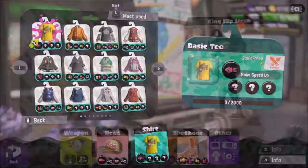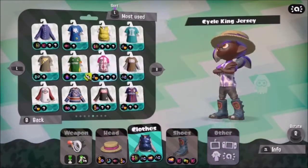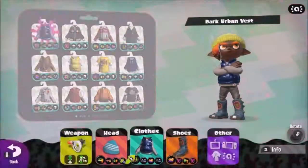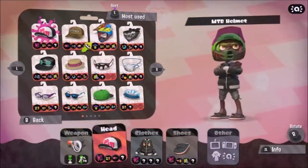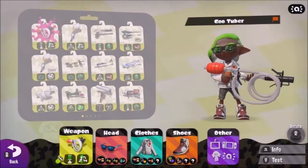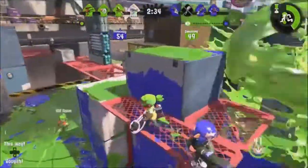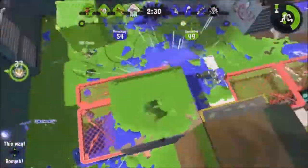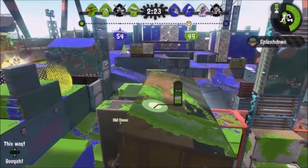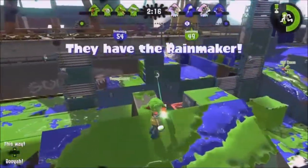Even in turf war, your weapon kit should still have some forethought for what abilities you choose based on your playstyle. I love running as little run speed as possible for most weapons I use — other players who can track and aim, and my own platformer skill, are my concerns. You might use ink recovery or ink saver main to either pressure a player or move somewhere on the map in a hurry. Comeback, opening gambit, or ink resistance will help you maintain a presence with the GooTuber. Something like ninja squid, respawn punisher, or object shredder are a little niche for a charger, but can make the difference when used for their niche.